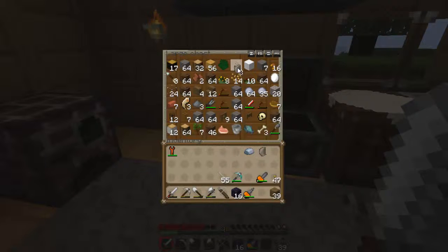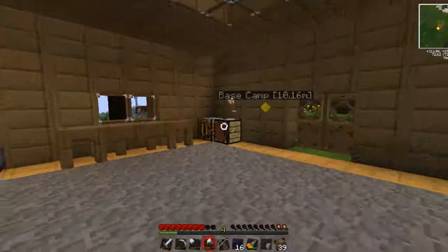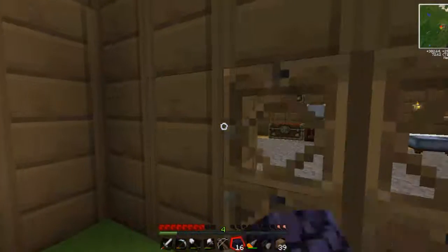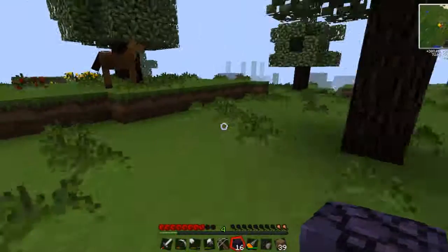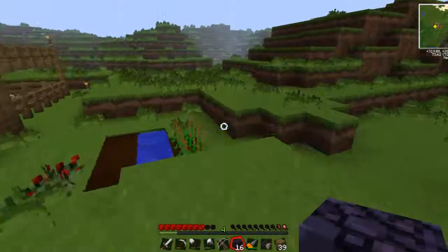Yep, there we go. Okay, flint and steel. I'm going to make my nether portal outside. Now, I don't know exactly where I'm going to make it. I'm thinking — I don't want to go near that ostrich, because I've had past experience with them. Let's do it.